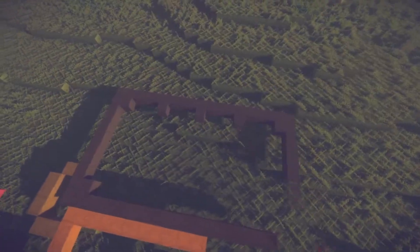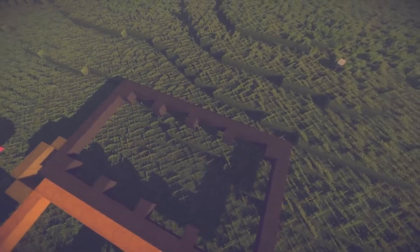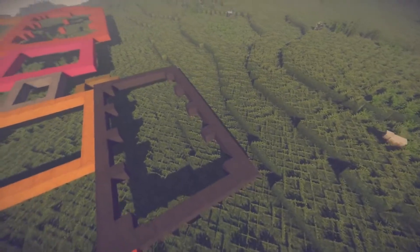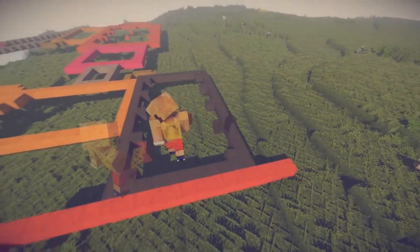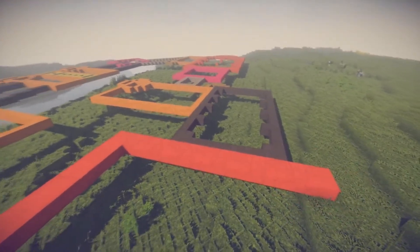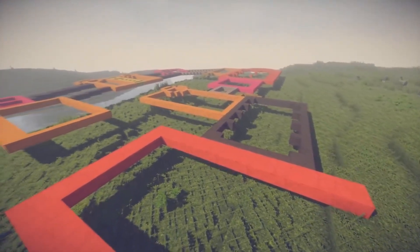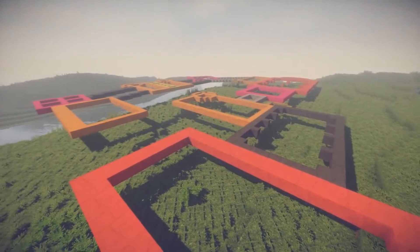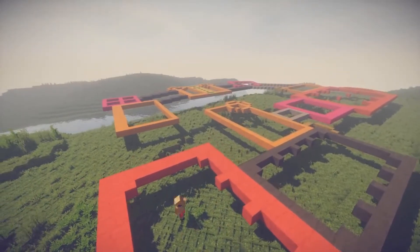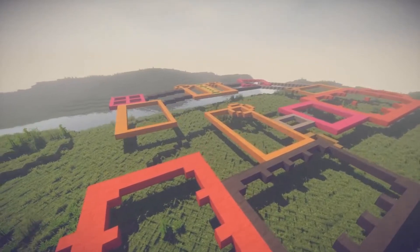Building the feast hall right here in black. Also adding a little bit of layout where I want all of the columns and supports to be, so it's easier to resize and get the sizing correct. The red area here is the ballroom where we will be having all of our parties and bringing all of our royal friends over for balls and stuff.